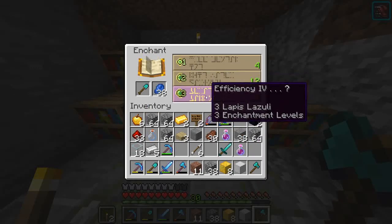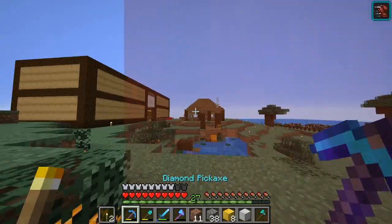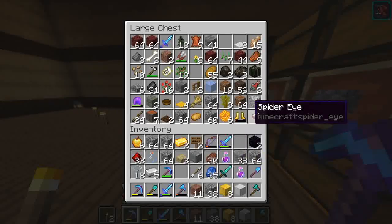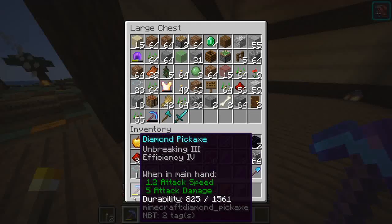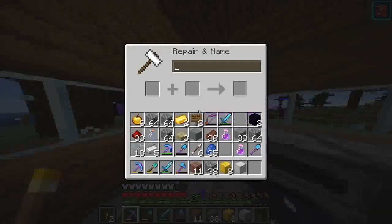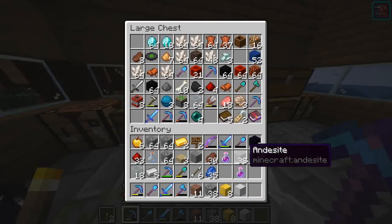The sharpness 30 is definitely a no-go, so I actually need a new shovel. I have another one in here that is efficiency IV, unbreaking III, that I'm probably going to combine with this fortune III pick. Right now I'm using this efficiency IV, unbreaking III shovel — if I combine them, let me see which one's cheaper. I'll probably just use this one until it breaks down a little bit and then combine it with that one.